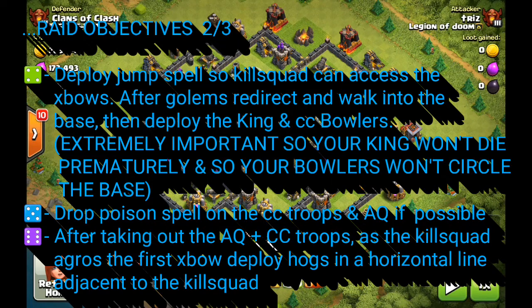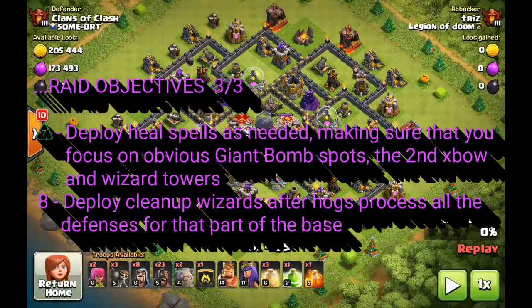Dropping the king too early is very counterproductive because you end up prematurely killing one of the stronger tanks in your kill squad. The golems should be tanking for the expos and sustaining DPS while the bowlers, archer queen, and king back them up. Make sure you don't drop your king before your golems start working their way into the base. Drop your jump spell, wait until the golems start walking in, then deploy your king, followed by the clan castle bowlers right in the middle.